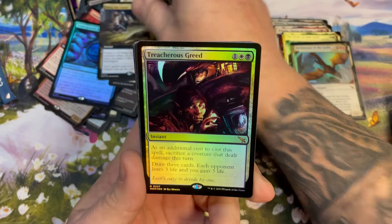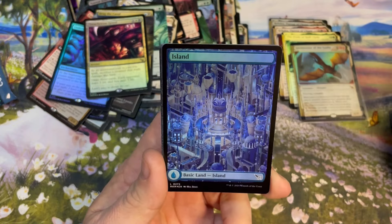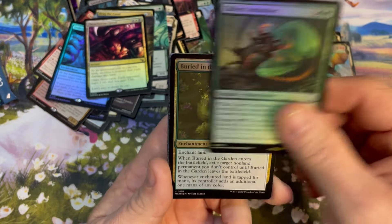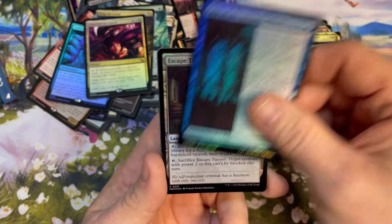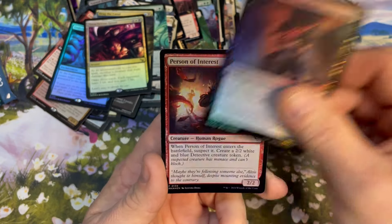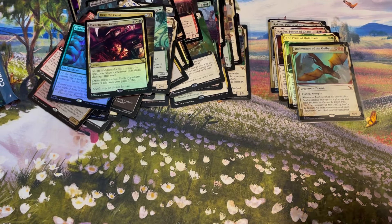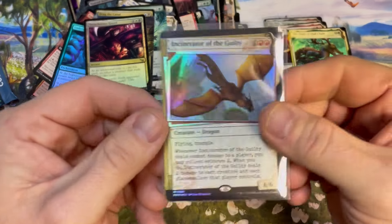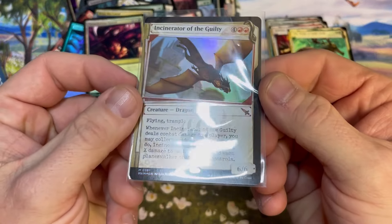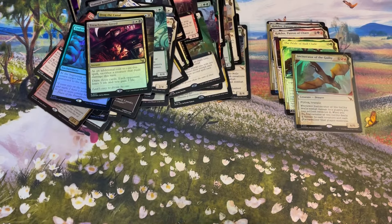Drag the Canal, Treacherous Greed, Dramatic Accusation, Island, Culvert Ambusher, Case, Escape Tunnel, Loxodon, Slice from the Shadows, and Person of Interest. Is the invisible ink too subtle or is it cool — what do you guys think? The jury's still out for me.